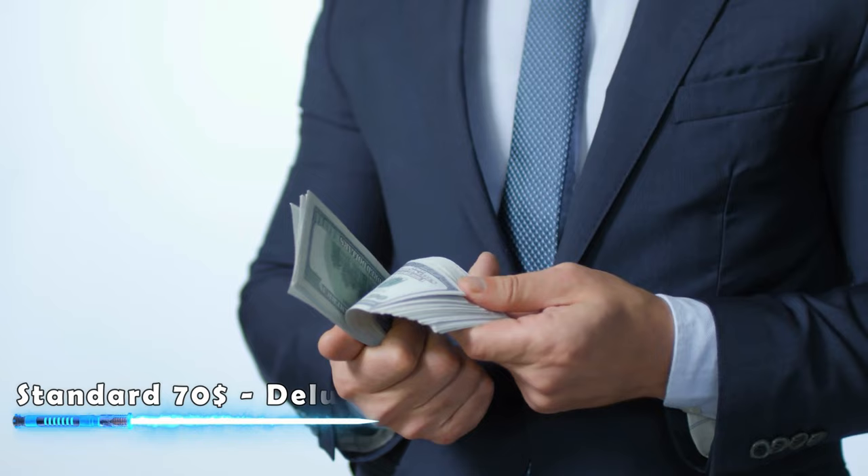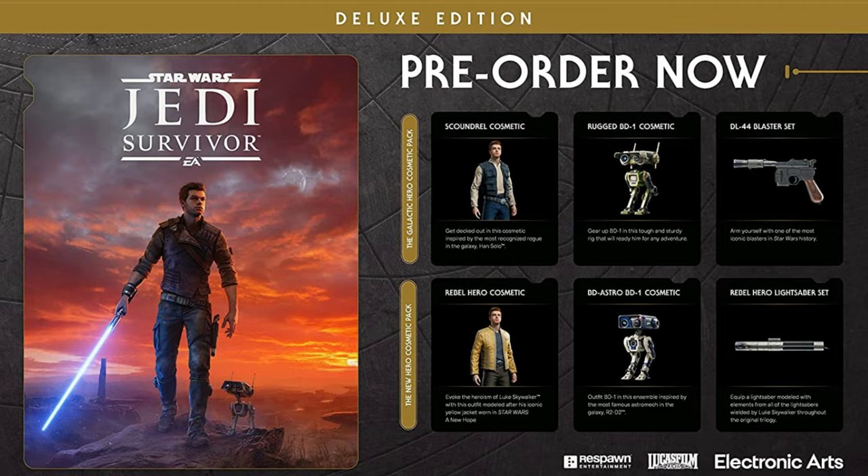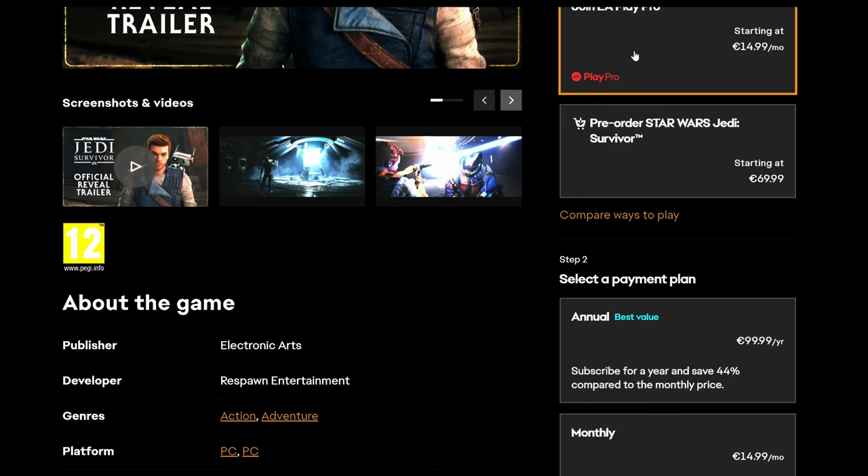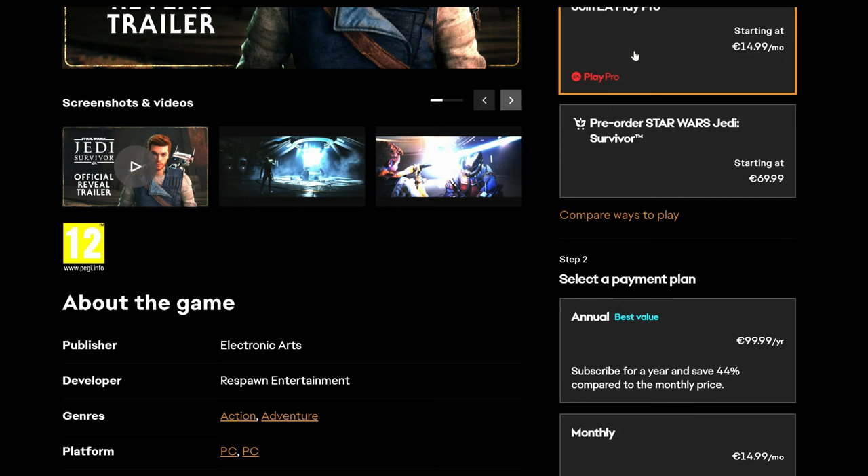The standard game will be $70 and the Deluxe edition is $90. There is a cheaper way to get the game — you can subscribe to EA Play Pro for $15 a month and play it for only 1 month, or pay a 2-month fee of $30 and play the game for 2 months for less than half the price. You could take that option into account for PC if you are keen on not spending too much on the game and playing it right away.